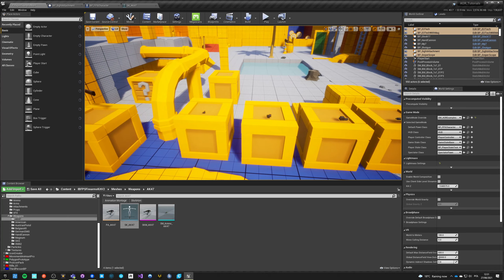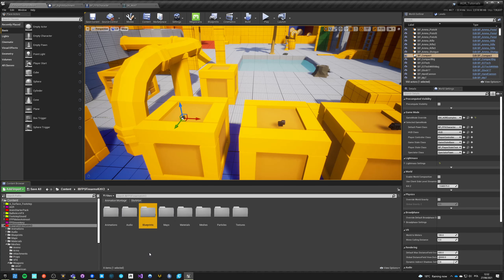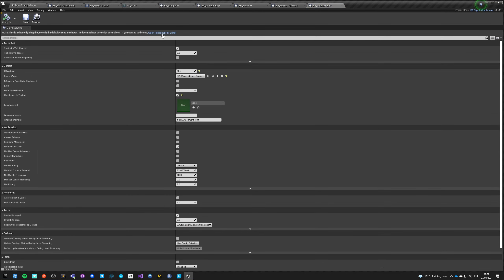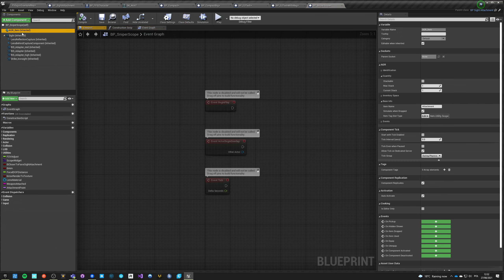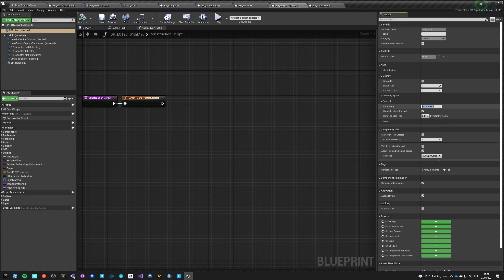I have no idea if this works properly. We're not even changing any values inside those scopes - they're all named 'scope.' Let's not be that lazy - let's go into Blueprints > Attachments and open those six, and in the item component let's call this one 'sniper scope.'